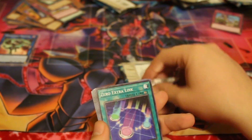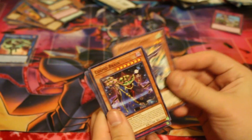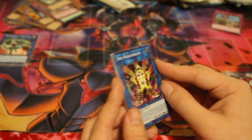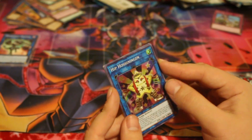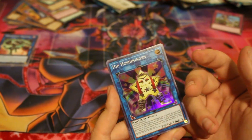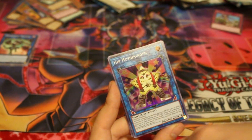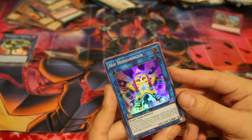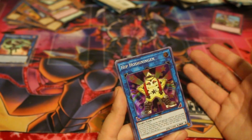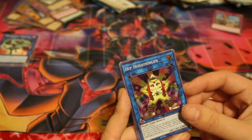For our last pack here we got Zero Extra Link, another Coups, another Cosmo Brain, another Legion. Hishoningen — okay, I butchered the name. It's essentially like a Mrs. Radiant but for Light — you just need two Light monsters. It's a fairy, 1400 attack, Link 2, points both diagonal ways. Pretty much all Light monsters on the field gain 500 attack and defense, and all Dark monsters on the field lose 400 attack and defense. If it's destroyed by battle or card effect, you can target a Light monster in your grave and add it to your hand, once per turn. So they kill him, you can add him back.